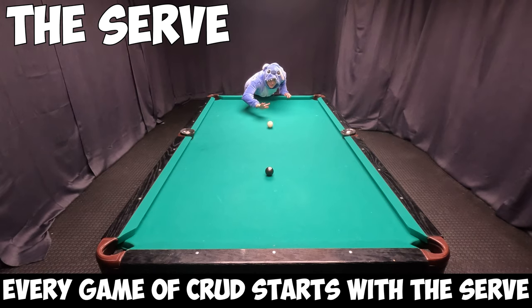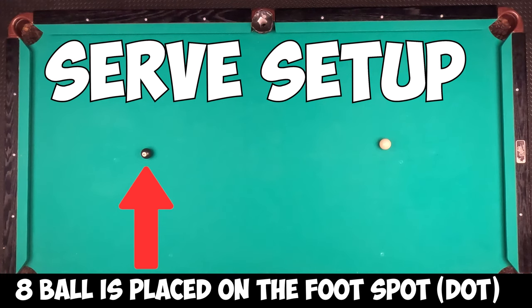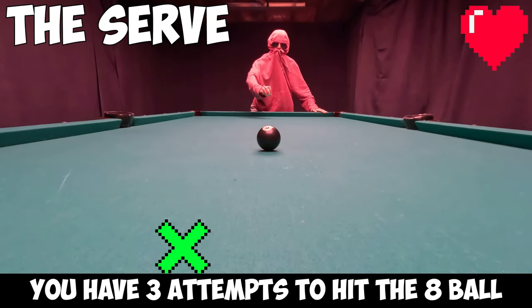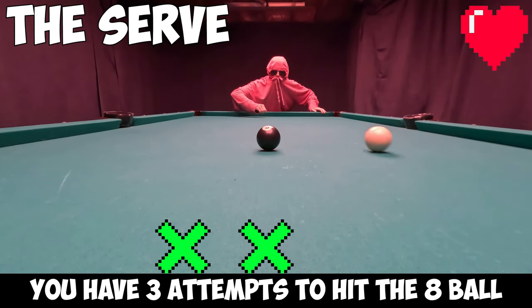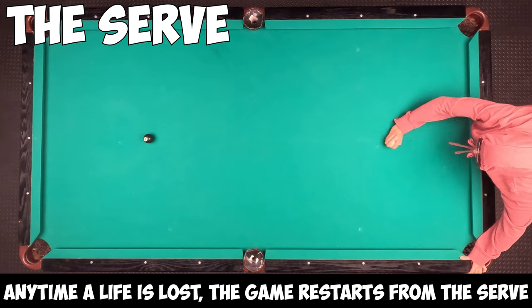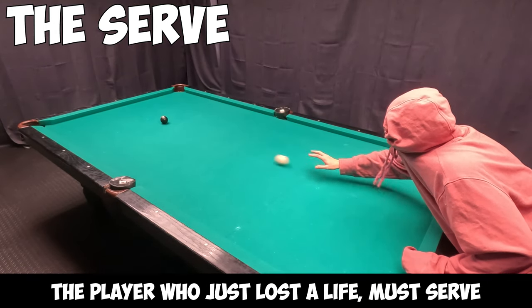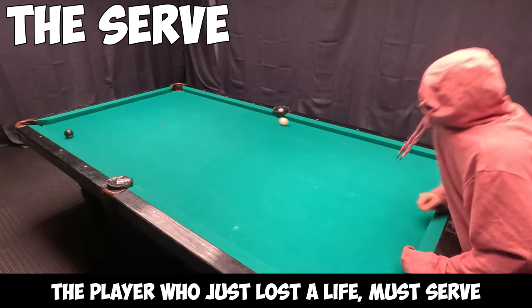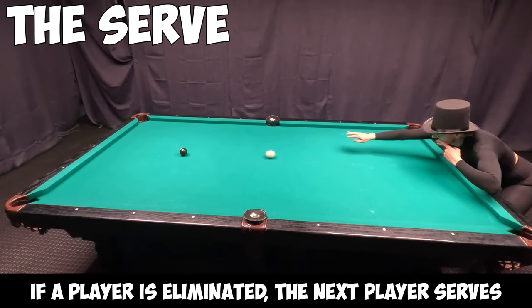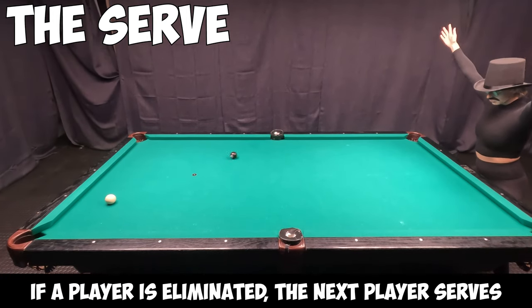Game start. Every game of Crud starts with the serve. The eight ball is placed on the foot spot. The player has three attempts to hit the eight ball from the other end. If you miss three times in a row, you lose a life. Anytime a life is lost, the game is restarted from the serve. The person who just lost the life must serve. If the person who lost the life has been eliminated, the next person in the predetermined order serves.